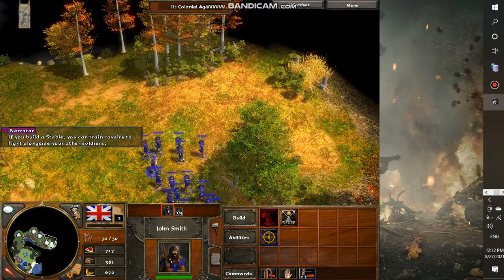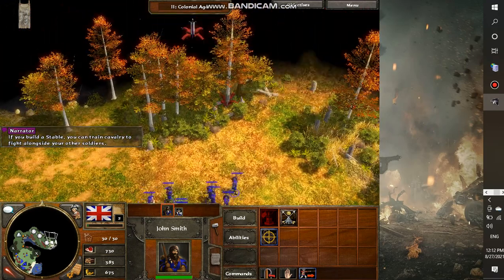If you build a stable, you can train cavalry to fight alongside your other soldiers.